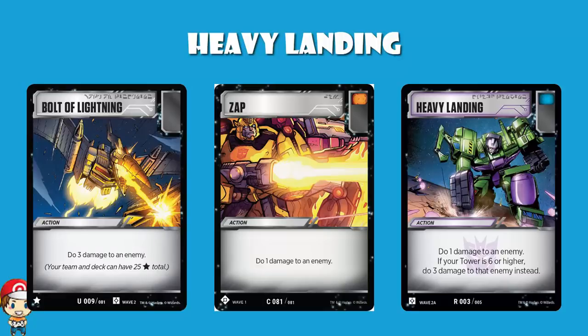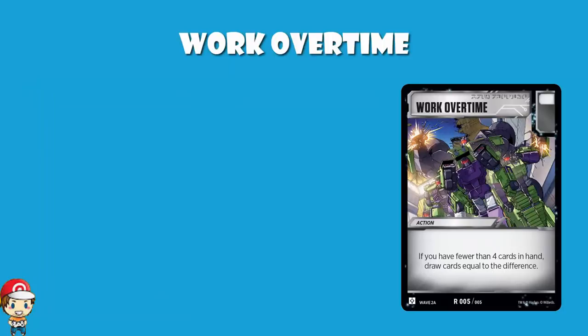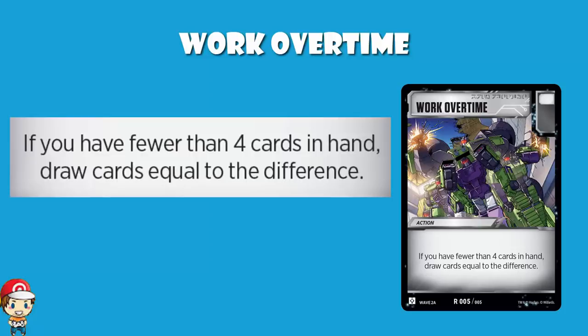I like all the cards I've talked about in today's video, but the prize for best reveal definitely goes to Landon, the lovely chap who runs TCG Rollout. He got to reveal Work Overtime. And Work Overtime is nuts. It's got a white icon, as most draw cards tend to do. Flip two more battle cards the first time you flip a white while attacking or defending. If you've got fewer than four cards in hand, draw until you've got four cards in hand. This is probably going to become a staple in basically every deck, or at least a majority of decks moving forward. This, I believe, becomes the best draw card that we've got.